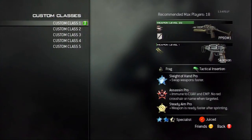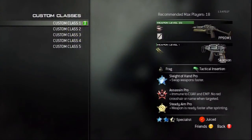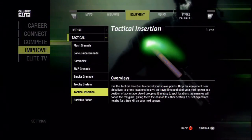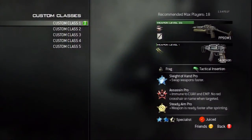Now going on to the lethal and tactical grenades — I chose a frag so you can control your explosives unlike a semtex, and a tactical insertion so then you can choose where you respawn and hopefully respawn near the enemy, eliminating all the running.